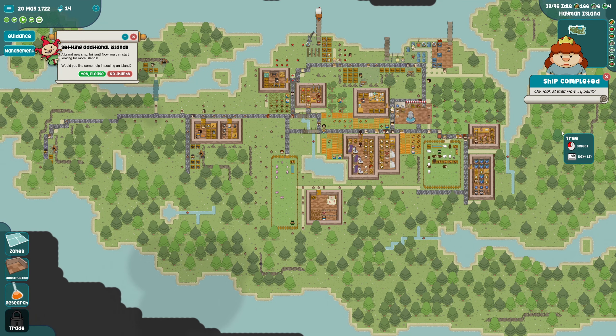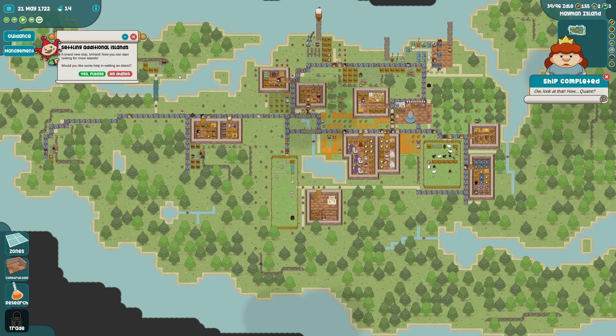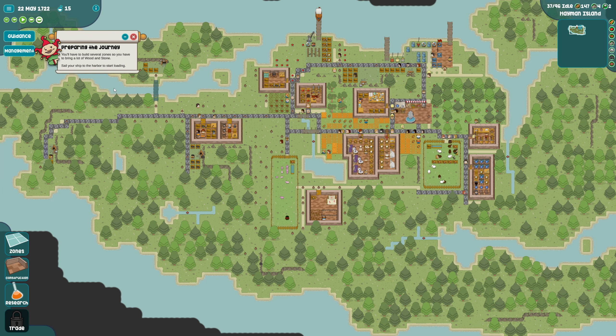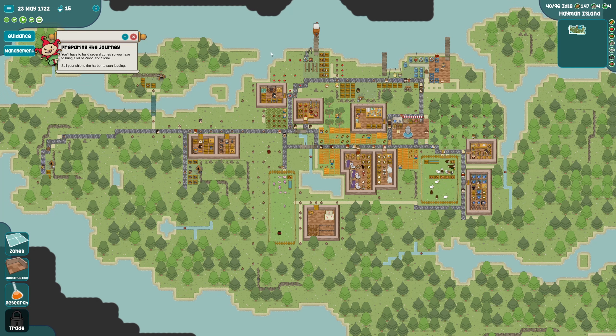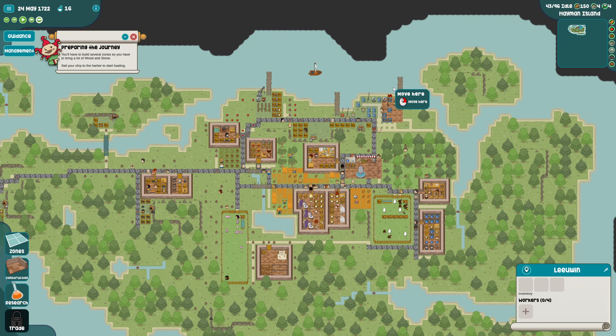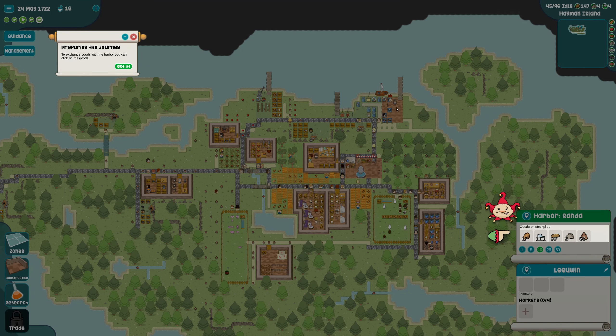We have a boat! A brand new ship. Now you can start looking for more islands. Would you like some help settling an island? Sure. You'll have to build several zones so you have to bring a lot of wood and stone - sail your ship to the harbor to start loading. Okay, that's what the harbor is for!